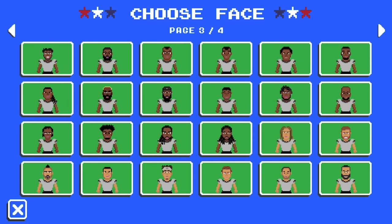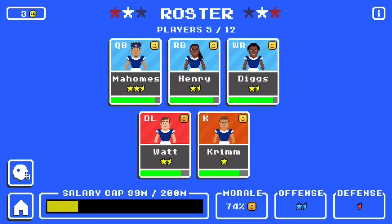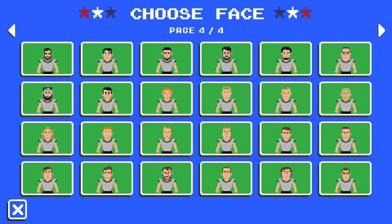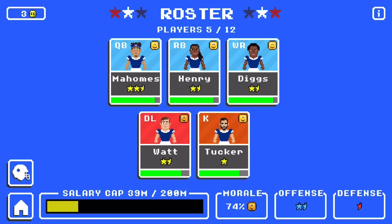If you want to make TJ Watt, go over to page four and in the very bottom left hand corner there is a face that looks like TJ Watt. It also looks like JJ, it looks like Gronk — pretty much any big lineman or tight end. For our kicker, a good face is the top left hand corner on page four. There's a good Justin Tucker face right there. Here is our roster — as you can see we have Patrick Mahomes, Derrick Henry, Stefon Diggs, TJ Watt, and Justin Tucker on our team. You can do this for any player you want.